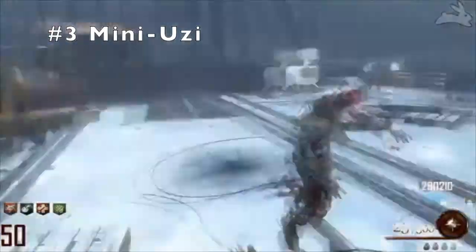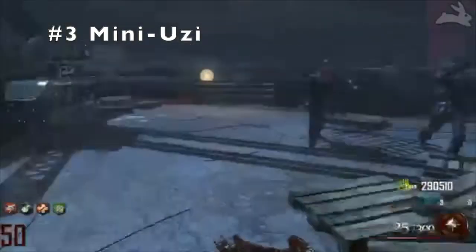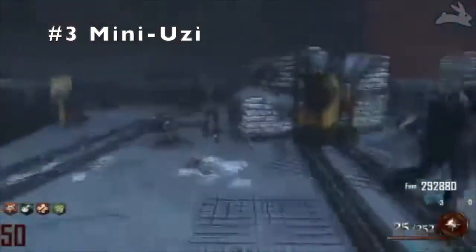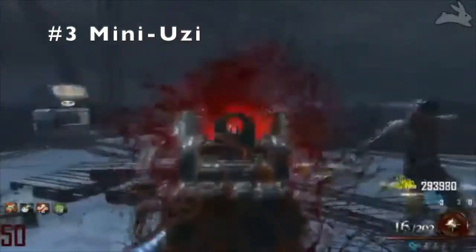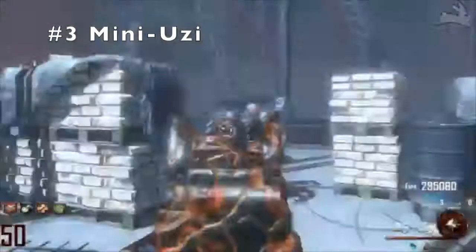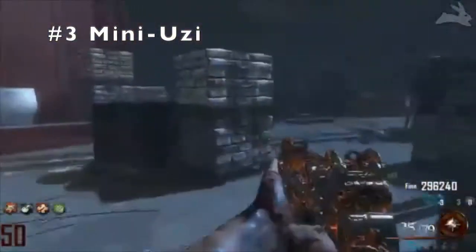Number 3. Coming in at number 3, guys, we have the Uzi from Black Ops 2, Mob of the Dead. This gun is featured on one map and that is it, and it really should have been featured on more maps because this gun is really good. I think this gun replaced the PDW in Mob of the Dead. This gun shoots so fast that when you shoot a single bullet, it sounds like a barrage of bullets, not single bullets. It's a really fast gun, good reload speed, really good strength. It's an Uzi too, so that has points in my book. Comes in at number 3, it's the mini Uzi.